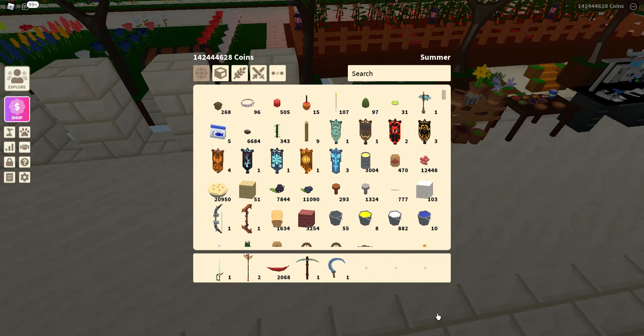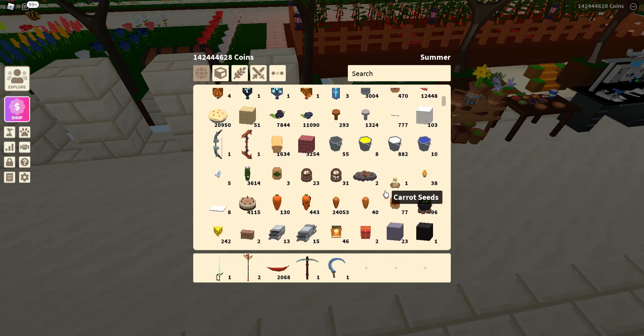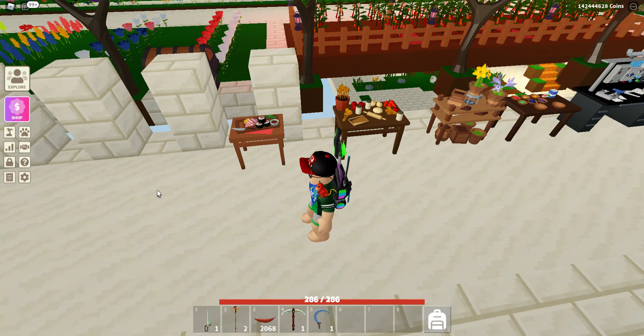There's one more that isn't listed in the cooking table because it comes from a cooked item — mobile players are likely to miss this one, as I did, because the pop-up doesn't show on mobile. It's carrot cake, and it gives you 15% more output when crafting in a carpentry station. Not overly useful for everyone, but it's there if you're making things.